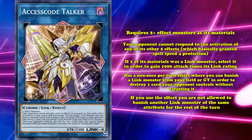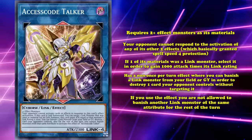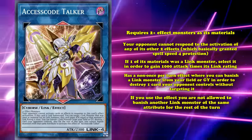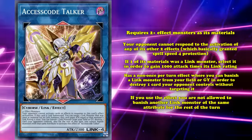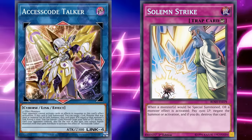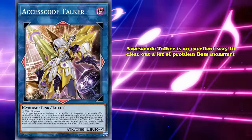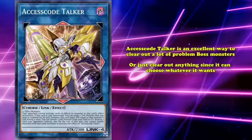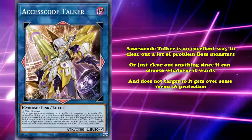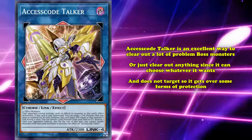And lastly, it has a non-once-per-turn effect where you can banish a Link monster from your field or graveyard in order to destroy one card your opponent controls without targeting it. However, if you use the effect, you aren't allowed to banish another Link monster of the same attribute for the rest of the turn to use it again. So you can only use the effect a total of 6 times natively, before you run out of different attribute Link monsters. And since your opponent can't respond to this effect in order to negate it, and you're able to use it multiple times, Accesscode Talker is an excellent way to clear out a lot of problem boss monsters, or to just clear out anything since it can choose whatever it wants and doesn't target. So it gets over some forms of protection, and more importantly, allows you to play through your opponent's negates since they can't negate it.